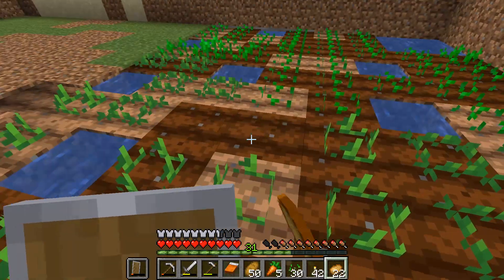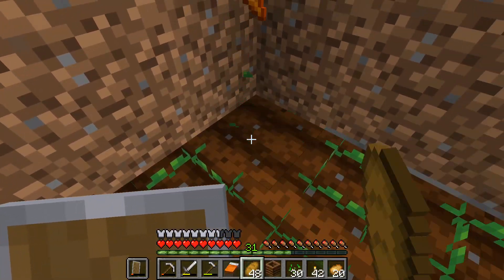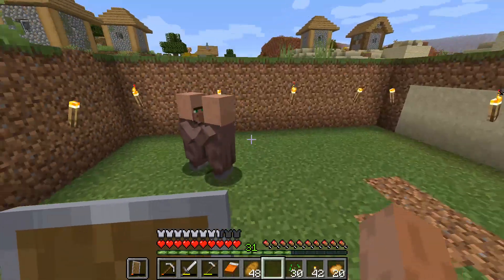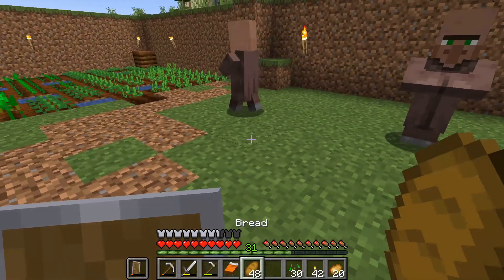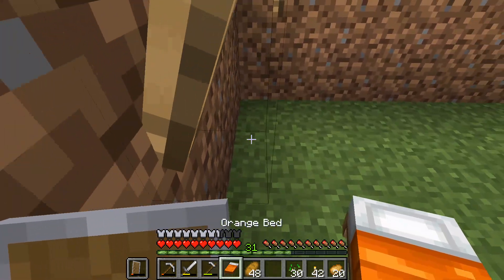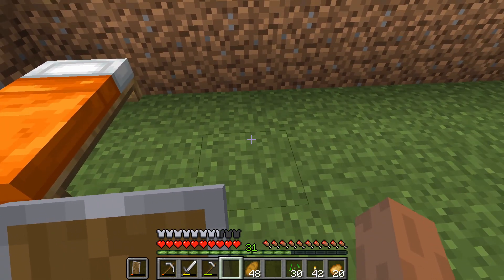Before they could do anything, I made them a farm and put down a composter so one of them could become a farmer and start harvesting food, so they could both live happily and peacefully. I then also added a couple of beds, because that is a very important part of this process apparently.